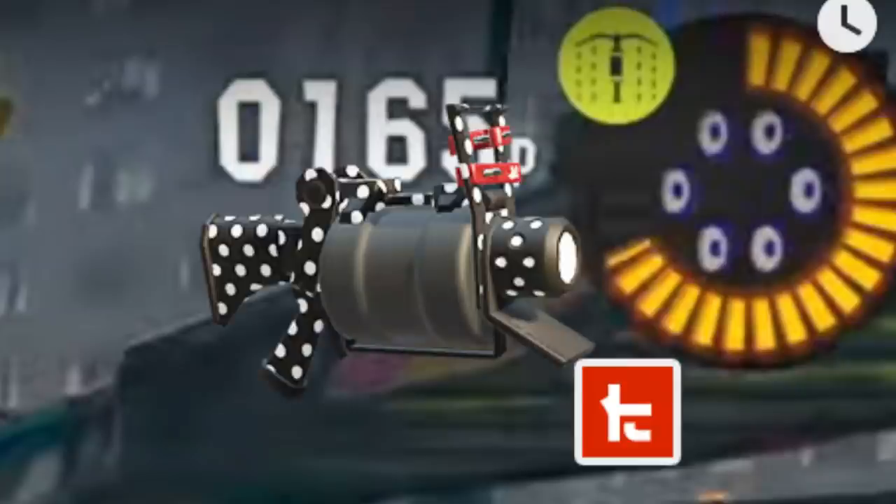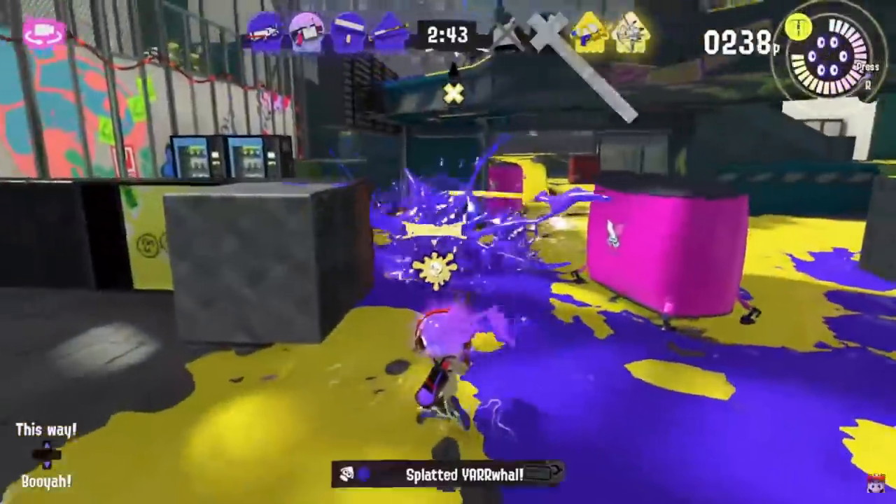If you're a Splatoon 1 veteran, this is basically the Splatoon 1 kit — a Splash Wall is back, and they immediately gave it to the .52 again. That is a ballsy move after k52. Another small thing: spectator mode is very clearly present, there's even an icon in the top left corner.